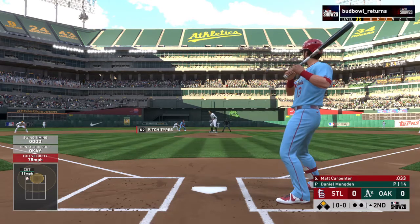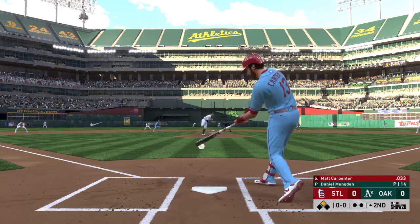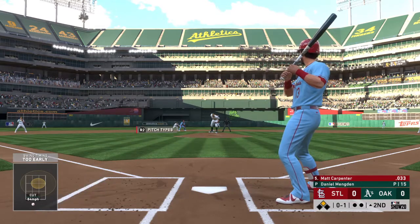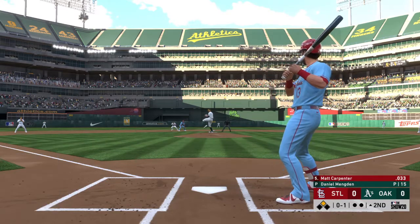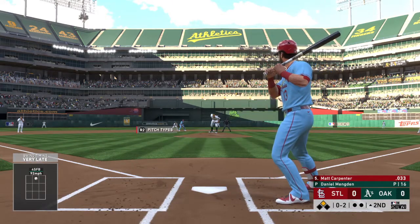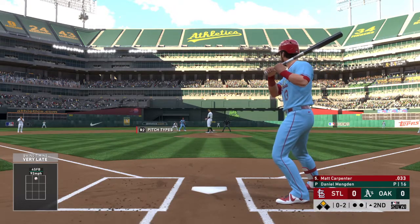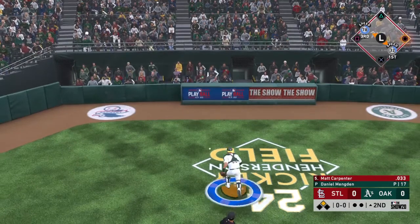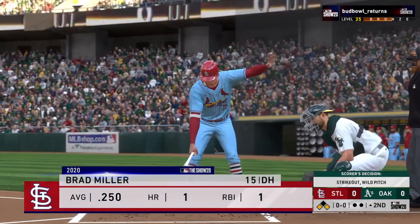Batting fifth, the third baseman number 13, Matt Carpenter. Digging in now, he'll get caught chasing a bad one there at strike one. On the 0-1, he pulled up in time but it's strike two. Looking for the strikeout — here's the 0-2 pitch — pulled the string on him, strike three swinging. But the ball gets away, and he'll take first after striking out.